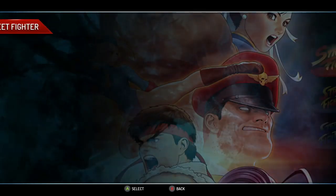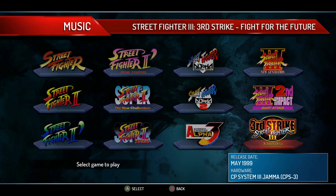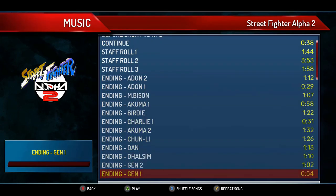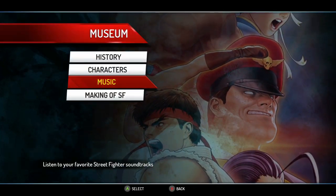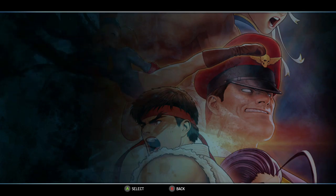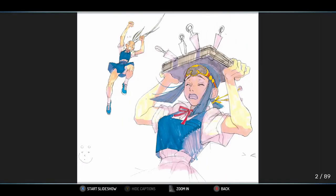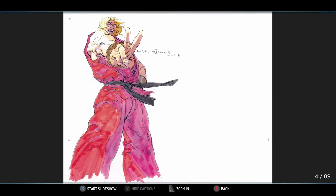My favourite section is music — this is the full soundtrack to every single game on the disc, all 12 soundtracks for all 12 games. You can go in and listen to them as much as you want. The last section is the making of Street Fighter, where you can check out design documents, pictures, and details about how they made Street Fighter 2, Street Fighter Alpha, Street Fighter 3, and the original. Concept art and awesome artwork — it's extremely cool.